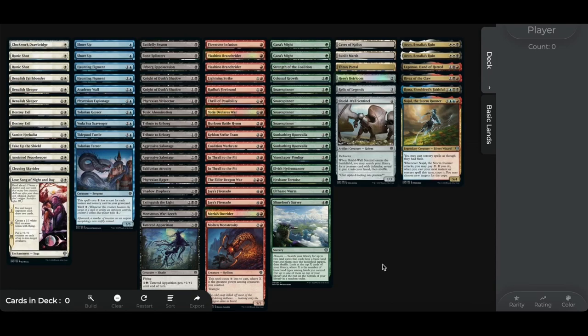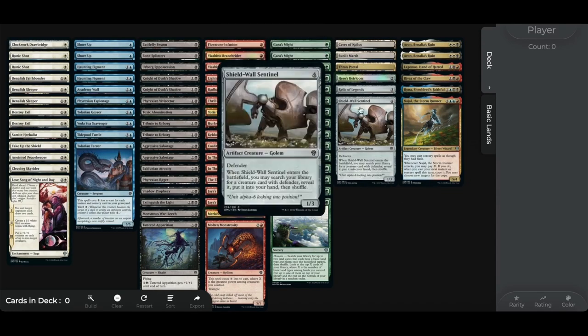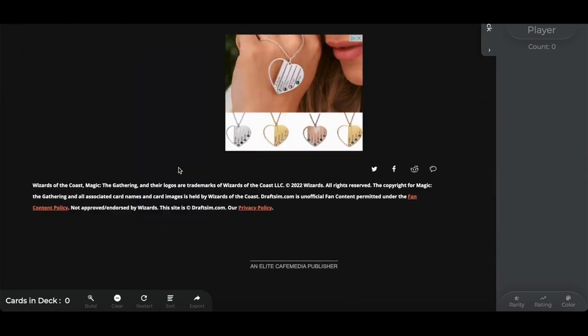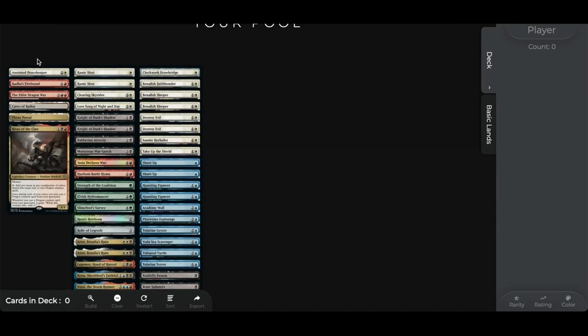When you're at your pre-release and you open your six packs, you'll see just a pile of cards like this. If you sort by color, you can see some multicolored cards over here, some lands and colorless cards, and then all five colors. One thing draftsim doesn't support is the extra stamped rare card, so we'll only have six rares in this pool instead of seven, but the idea is the same. The first thing I like to do is sort by rarity — you'll see your rares and mythics, your uncommons, and then all your commons.